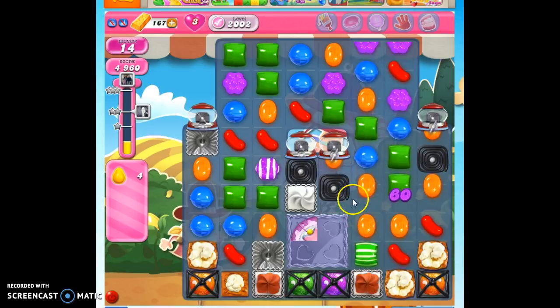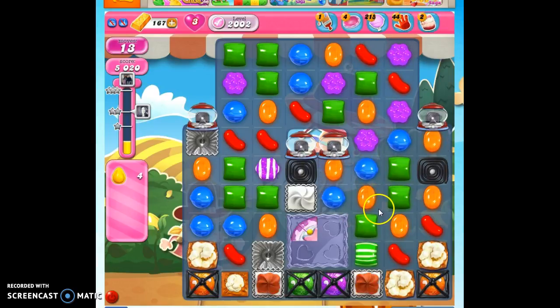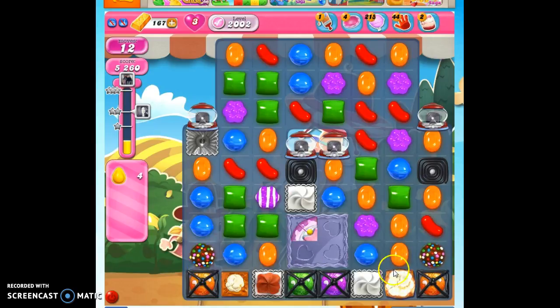More licorice, right? Well, we can take that out a little bit. We'll take out that and open up. Now we've got some popcorn popped, and that means we've got color bombs.